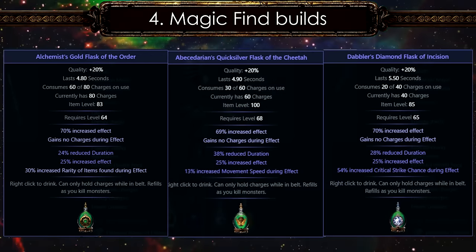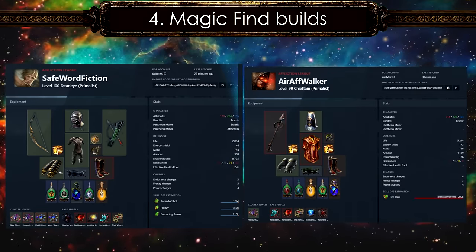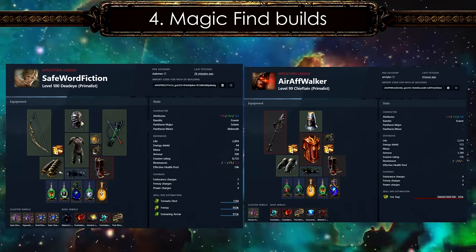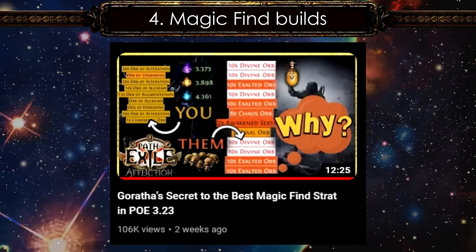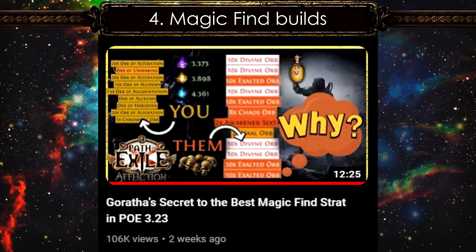Other flask options include Silver, Quicksilver, Diamond, and Bismuth Flasks. As of 3.23, the best Magic Find Mageblood builds include Tornado Shot Deadeye and the Chieftain Self-Ignite build. If you're interested in knowing more about Magic Find theories, feel free to check out my previous videos.